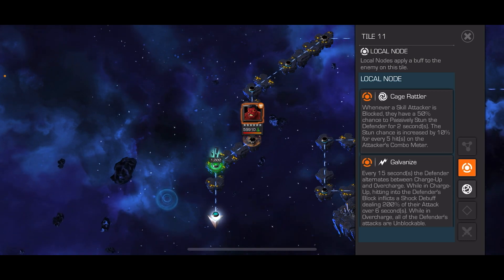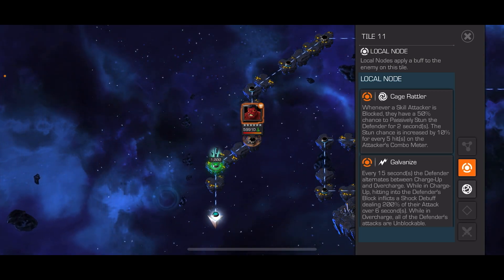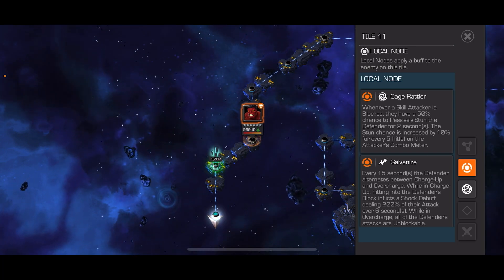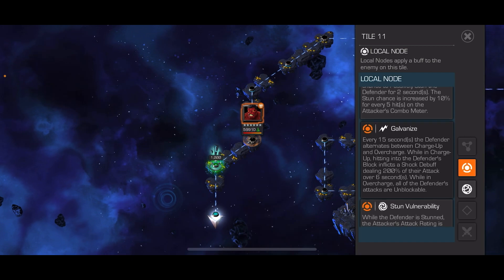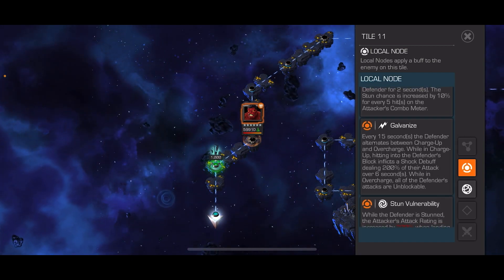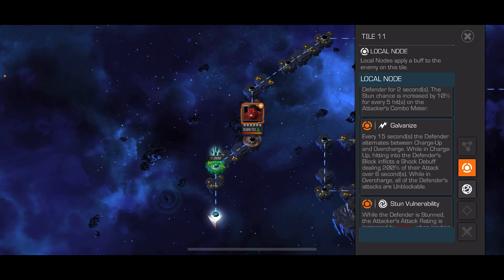It's got this Cage Rattler skill attackers node. If you hit into their block, you have a 50% chance to passively stun them. Stun chance is increased by 10% for every 5 hits. If I get to 25 hits — 5 times 5 — I should have a 100% chance to stun.